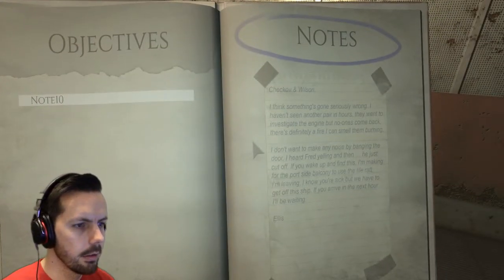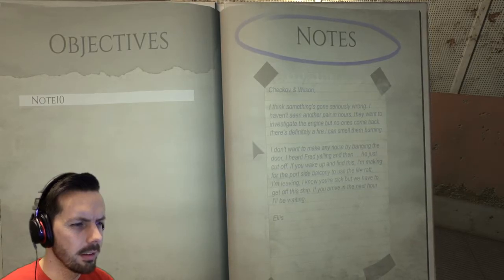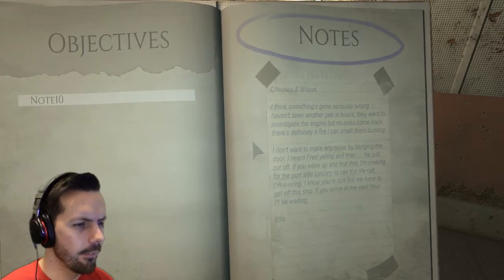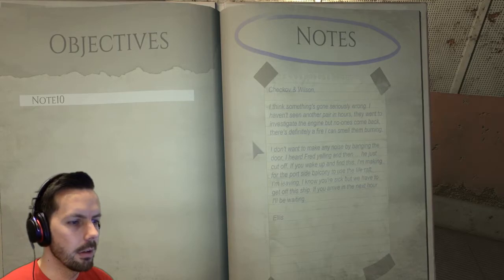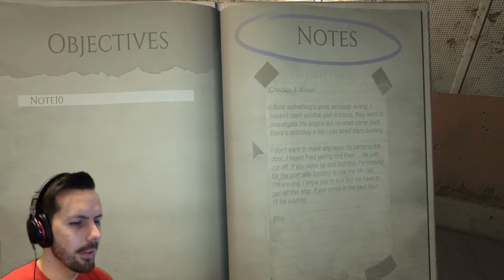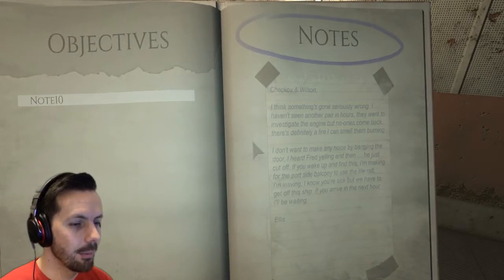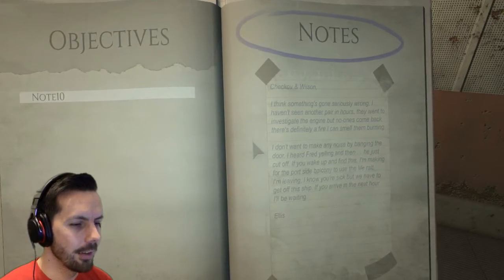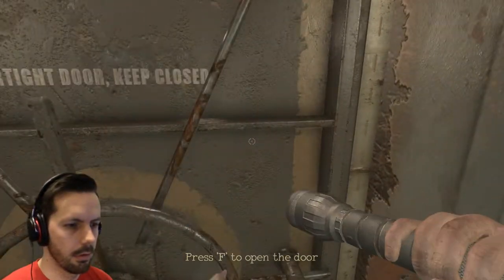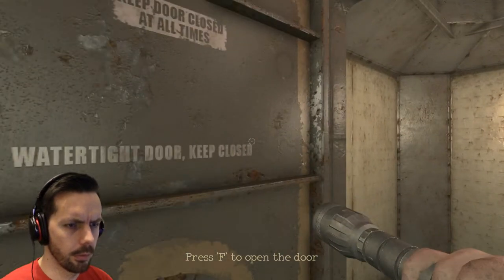Note 10. Chekov and Wilson. The engine. So I think something's gone seriously wrong. I haven't seen another pair in hours. They went to investigate that engine but no one comes back. There's definitely a fire and I can smell them burning. I don't want to make any noise by banging the door. I heard Fred yelling and then he just cut off. If you wake up and find this, I'm making for the port side balcony to use the life raft. I'm leaving. I know you're sick but we have to get off the ship. If you arrive in the next hour, I'll be waiting. So it looks like we've got an hour to get the fuck off the ship. Keep the doors closed at all times. Left shift to run.